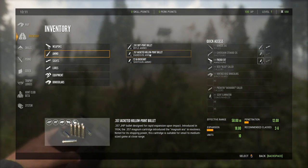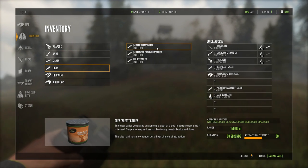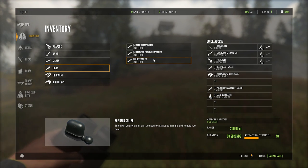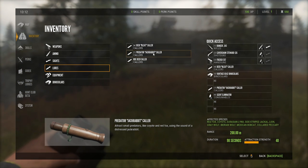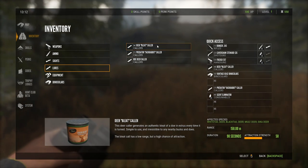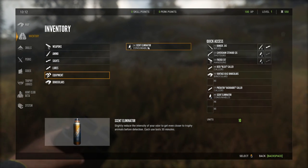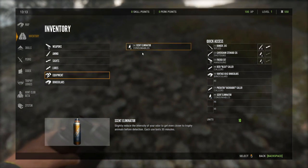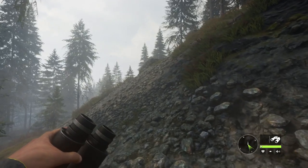The 357 is kind of just a close-range handgun that's not going to do a lot for us. In terms of the callers, we start with a Bleak Call, a Predator Call, and a Roe Deer Call which we can use on other maps. We're here on Layton Lakes, and I still think Layton is one of the best maps to start at. We can call in coyotes, black-tailed deer, and white-tailed deer with just these two callers. We also have the Scent Eliminator, which is nice if the wind is not in our favor, and binoculars to get a better look at animals.